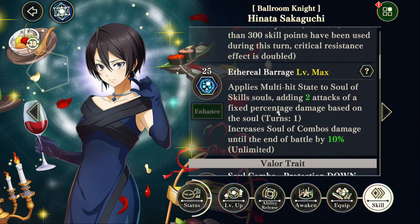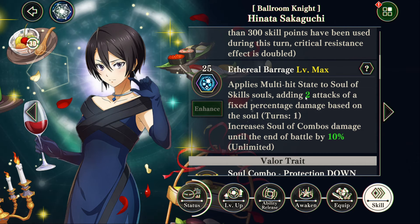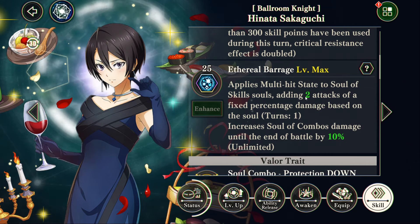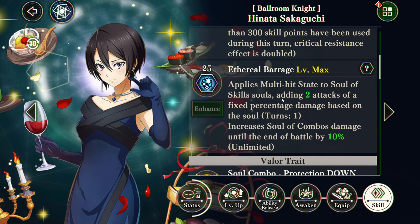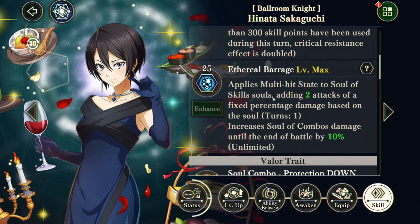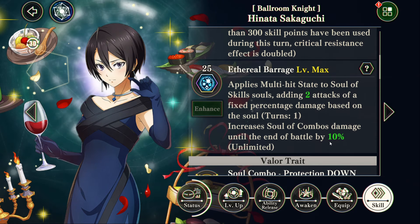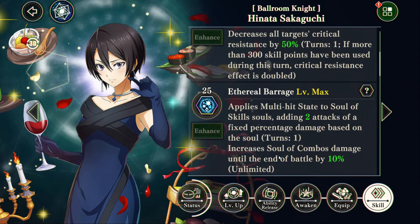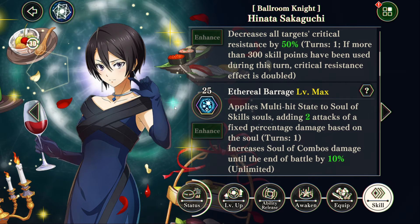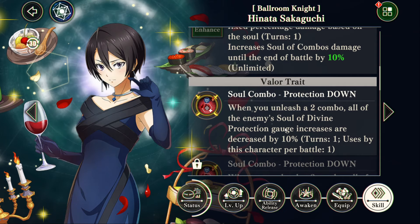Her second skill applies the multi-hit state to green orb Soul of Skills, adding two additional hits. This is to help Masayuki get more of his 40% per turn buff activated — it won't get you the full 40%, it'll get you 24% of that, but it still helps stack more attack with Masayuki. This skill is very much necessary if you want to use Masayuki in any way, shape, or form. As an added bonus, she permanently stacks alt damage by 10% for everybody. Masayuki genuinely needs this Hinata — it's not debatable, he needs her.